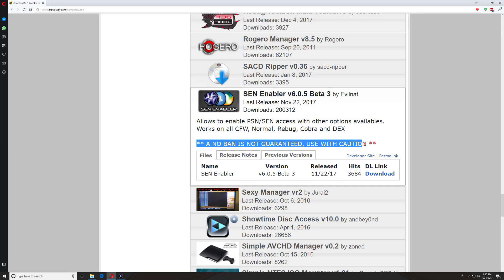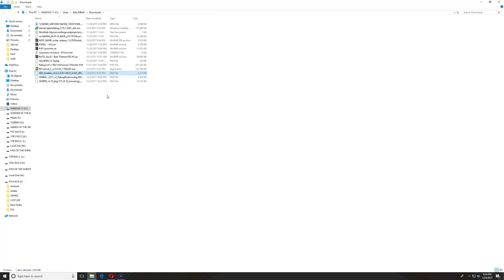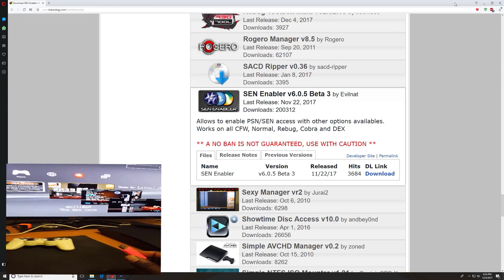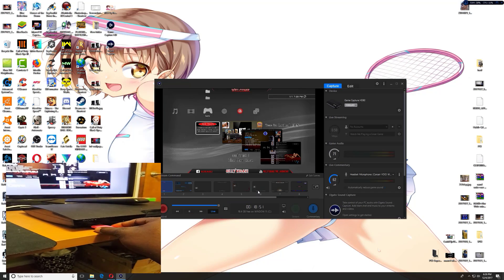Keep this in mind — you will get banned eventually, even if you use this or anything else out there. This is just to help you get back online, play some games, and keep you from getting banned as quickly as possible. Go ahead and hit download. Once it's downloaded, find that file, copy it to your USB stick, copy it to the root. Then plug your USB stick into your PlayStation.